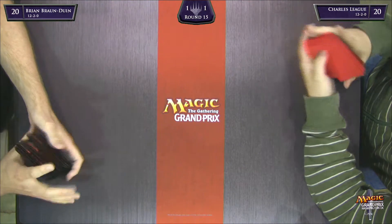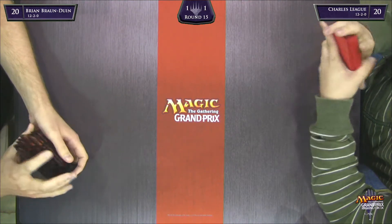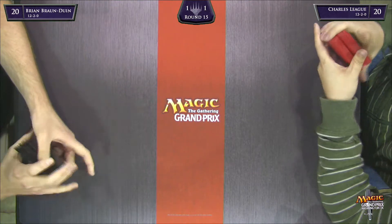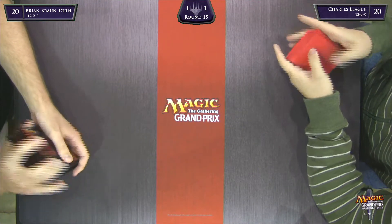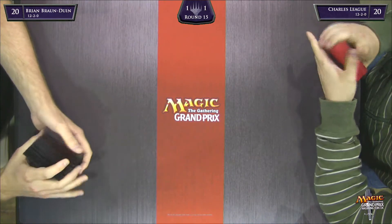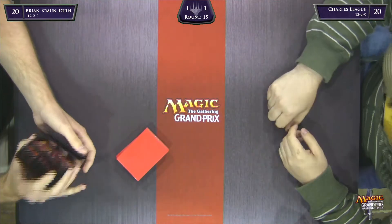This is a big game — basically a very high chance that the winner of this game is in top eight and the loser is not. BBD takes a look at his opening seven. I don't see any mountains — it looks like a two-Plains hand with no mountains. He can't keep it, so he's going to ship it back. Good for Brian — I see too many people keep two-landers on the play where they can't cast things and just lose.